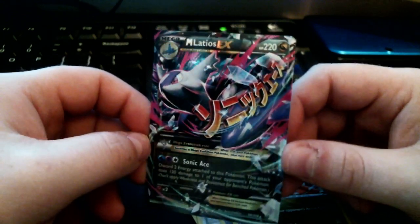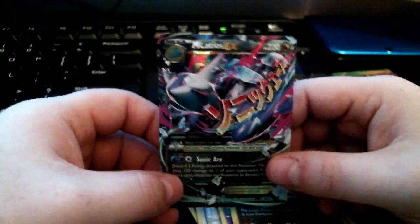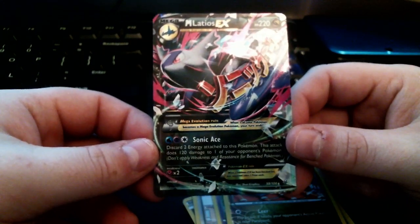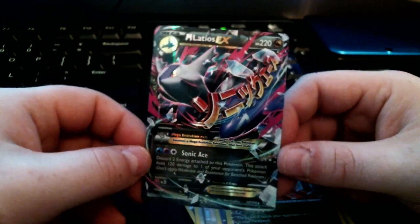The final card of the pack is Mega Latios EX! I love that — the artwork is fantastic. First pull from the second pack, Mega Latios EX. The attack is Sonic Ace: two energy attached, does 120 damage to one of your opponent's Pokémon. That's awesome! We'll put Mega Latios to the side along with the reverse Braviary.